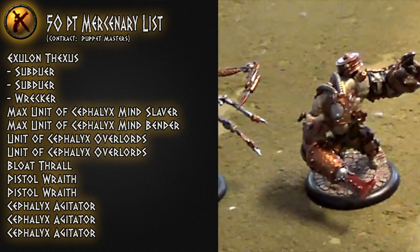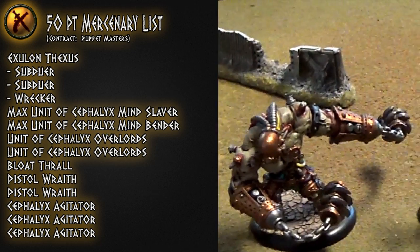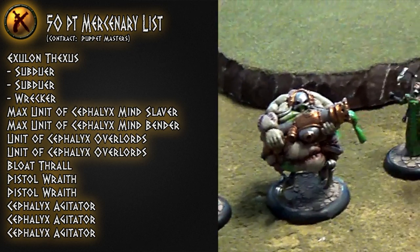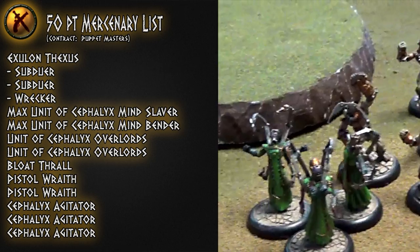Hey guys, this is Blabby Acrobat. I'm playing Exelon Thexis in the Suffolix Mercenary Contract. In this contract I'm able to take the Pistol Wraiths and Bloat Thrall to make them a friendly faction from Cryx, which I thought was pretty interesting — I'm going to see how it goes.